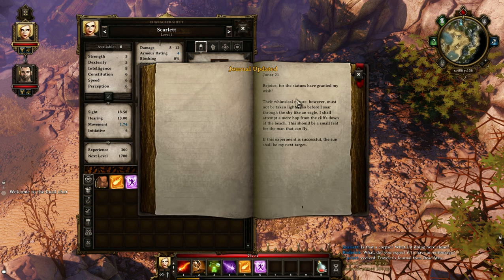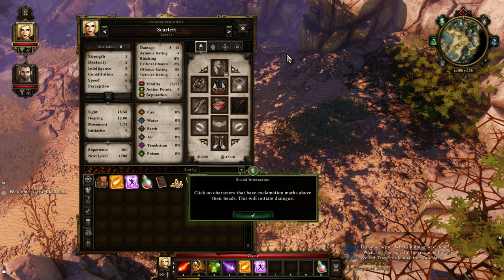Journal updated. It reads: 'Rejoice, for the statues have granted my wish. Their whimsical nature however must not be taken lightly, so before I soar through the sky like an eagle, I shall attempt a mere hop from the cliffs down at the beach. This should be a small feat for the man that can fly. If this experiment is successful, the sun shall be my next target.' All right, somebody is cuckoo.